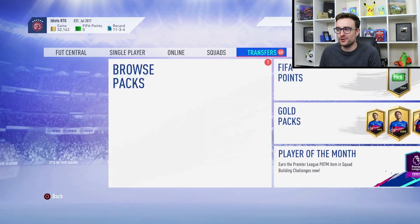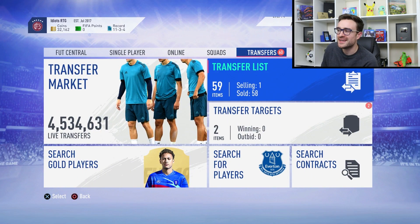Welcome back to an Idiot's Road to Glory episode number 7. Eagle-eyed viewers might have noticed we had 19,000 coins at the end of the last episode and we've now got 32,100, so we've made a bit of profit from stuff chilling on my transfer list. In this episode I'm going to show you how I did it and talk about a top secret trade method.